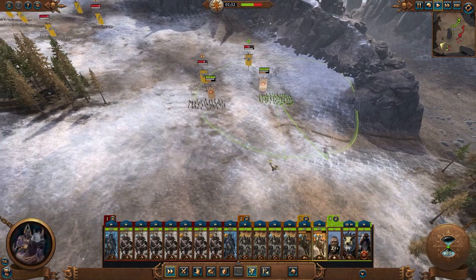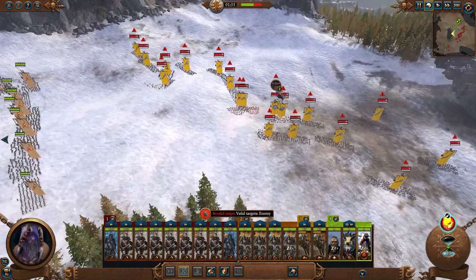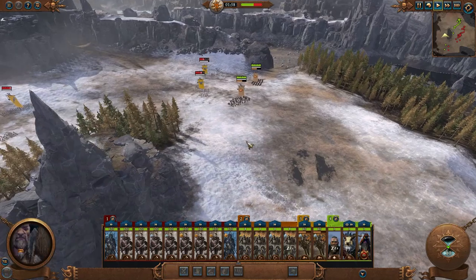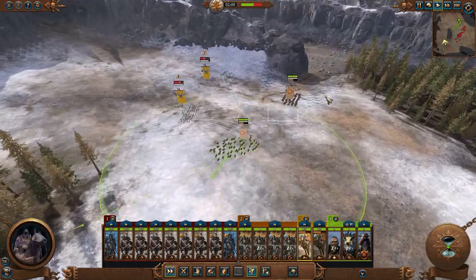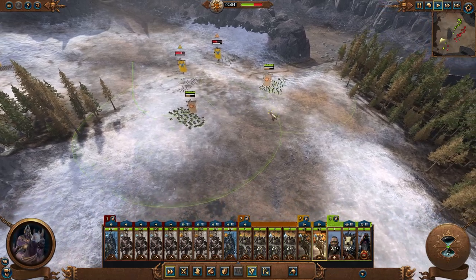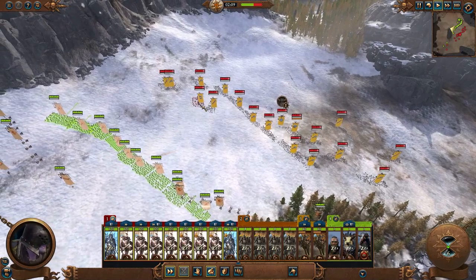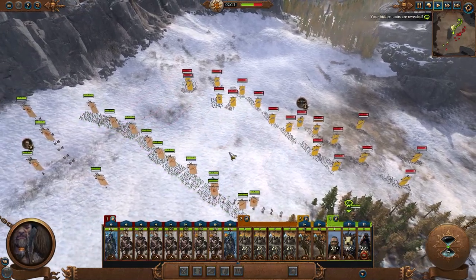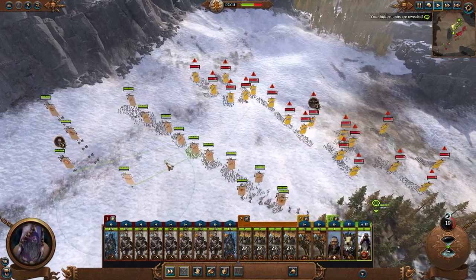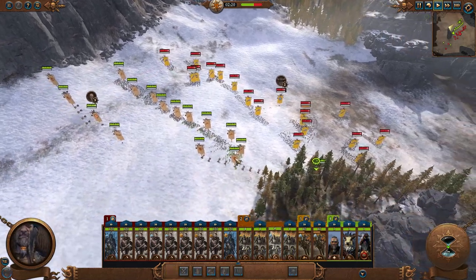We can get another fireball off. We'll go ahead and cast that very soon. This time we'll throw it at their Lord — go ahead and launch one. We've whittled down these Berserkers pretty well here. Rotate on around behind them, keep them moving around as well. We'll block the infantry group and charge them forward. Weird how the spearmen ended up in the center, but that's fine.